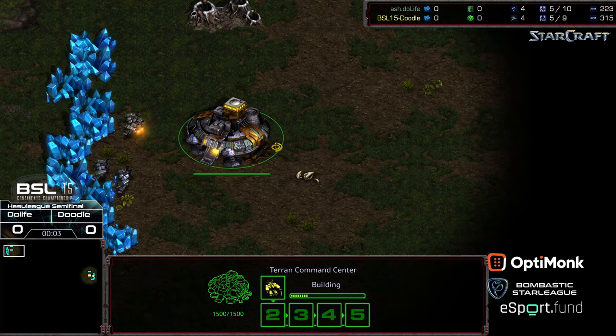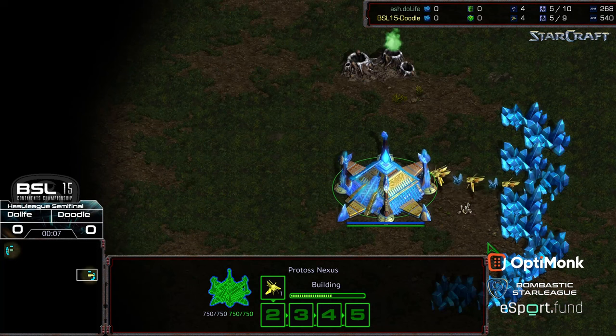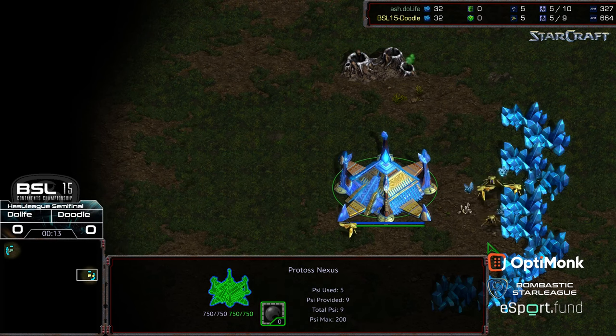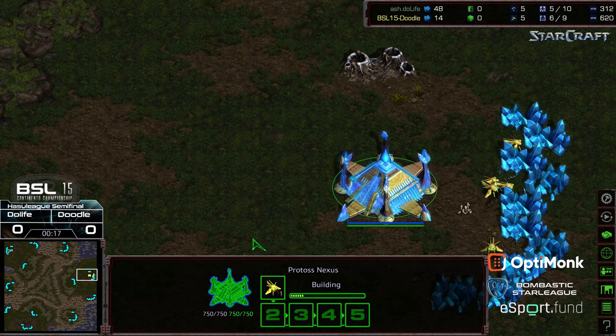Welcome to another commentary done by Diggity. Upper left corner, we have Doodle Life starting as the green Protoss at the 3 o'clock location. We have Doodle starting as the yellow Protoss. This is going to be the other side of the bracket of the BSL Season 15 Hasu League Finals — yet another three-player isometric map in Longinus.